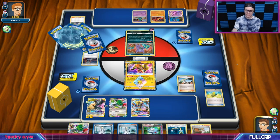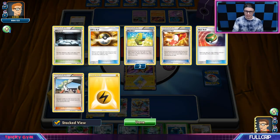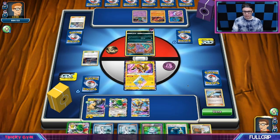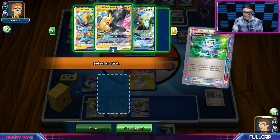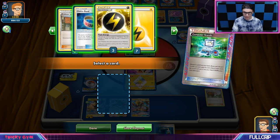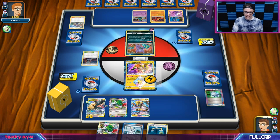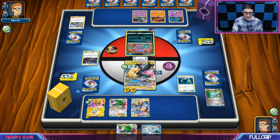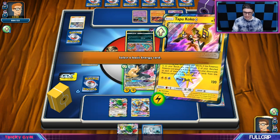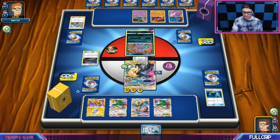I don't believe I've attached yet, so I think I'm cool. I just double Max Elixir'd — if I get myself an energy off of this I should be able to attach it and then Energy Switch. I have not attached yet — very good. So then we can retreat, attach to my man, Energy Switch that thing there — and you guys get to see the Turn 1 Full Blitz!